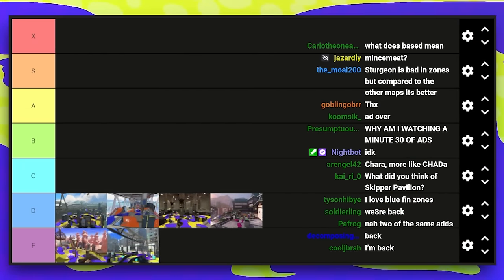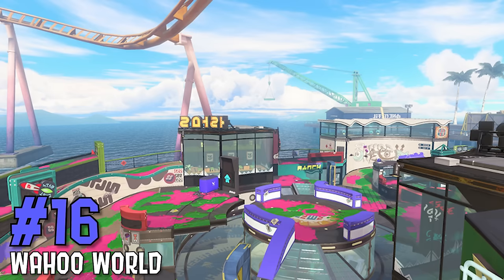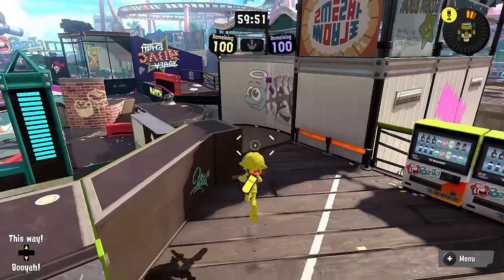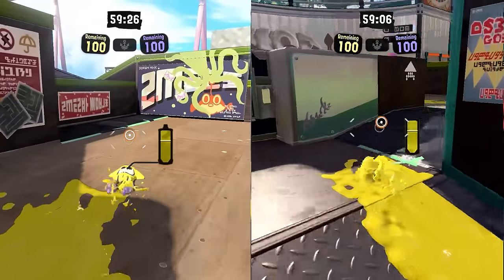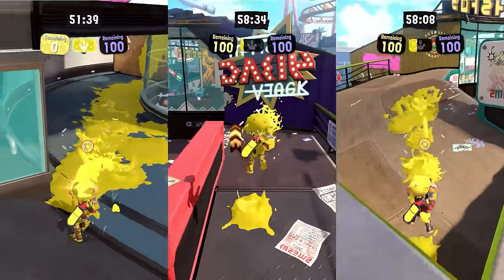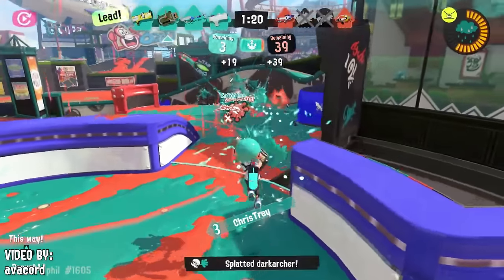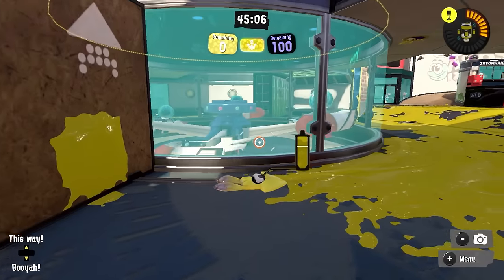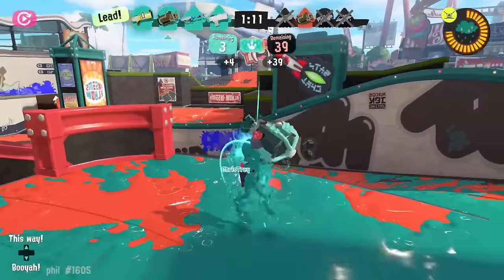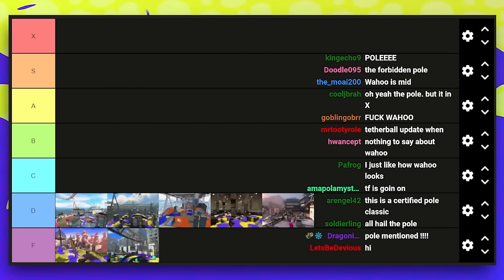The last stage in D tier is Wahoo World — a map I've come to think slightly more positively of, even if it's still bad. Wahoo World still has the retreat problem, but out of every map mentioned so far, it actually has the best one. There are not one but two slightly inconvenient ways to get back to your bridge, and there are actually three routes into middle — two of them are trash, but at least they're there. It's still lockout heavy, still has the pole, and the underneath area is still very easy to patrol.